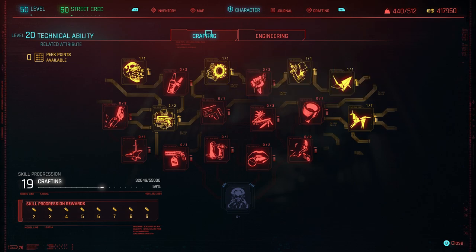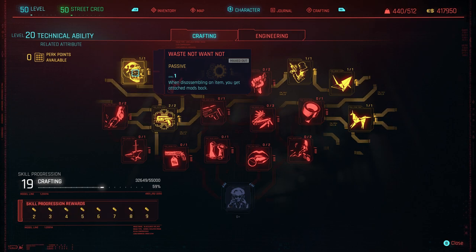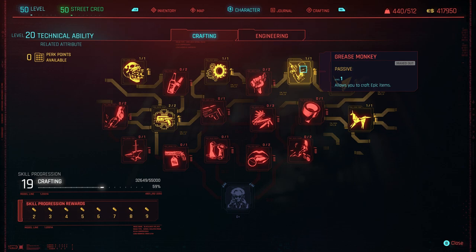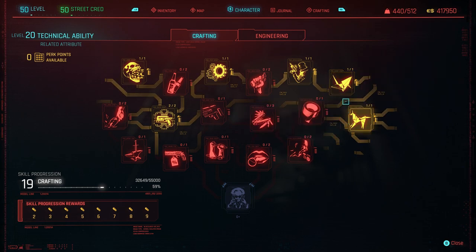Over on Technical Ability in the Crafting tree: Waste Not Want Not — when disassembling an item, you get attached mods back. I cannot stress how important that is. Make sure you put one point in that so when you craft clothes and dismantle them, you get all the mods back — this is how you get all your legendary mods easily. Crafted weapons deal 5% more damage. Allows you to craft Rare, Epic, and Legendary items. And finally, improves damage and all damage-related stats of crafted weapons by 5%.